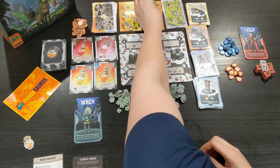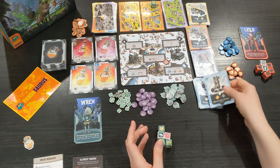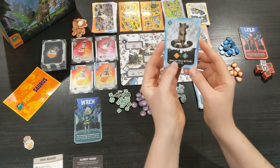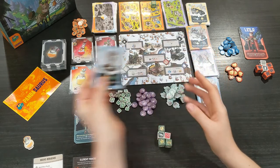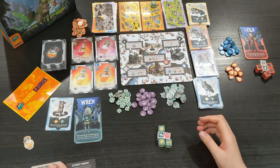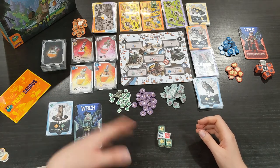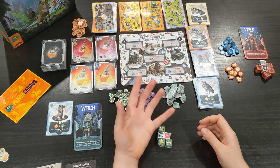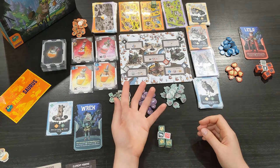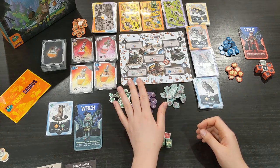Knowing what I know about Ren, I definitely want to be training an animal this turn, so I'm going to put my die up here on this space which will allow me to train an animal. I'm going to train this little dude who has a really cool ability that lets me gain two VP anytime I claim control of an autumn forest — that's a really good card to start my game with. That's the only action I have to do on my turn. Optionally I can brew or drink a potion, which I won't do because I just don't have enough resources this turn, but it is an option on every turn.